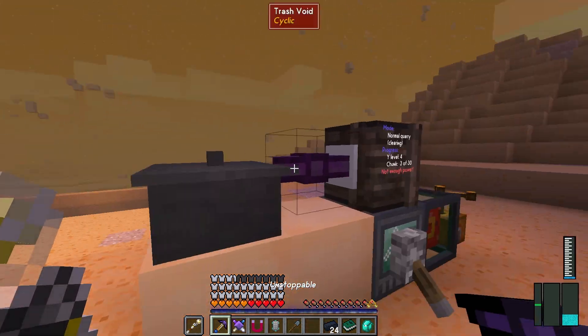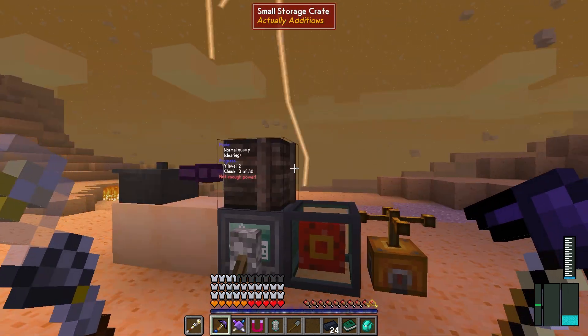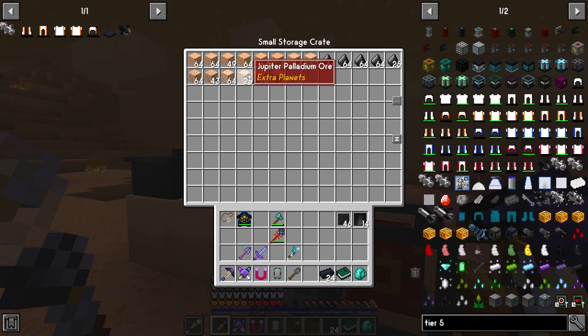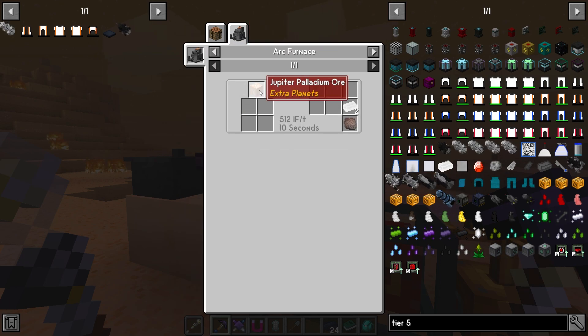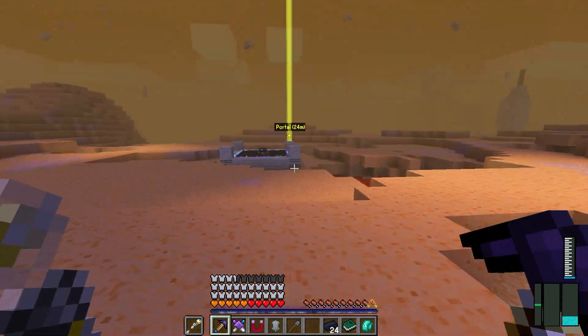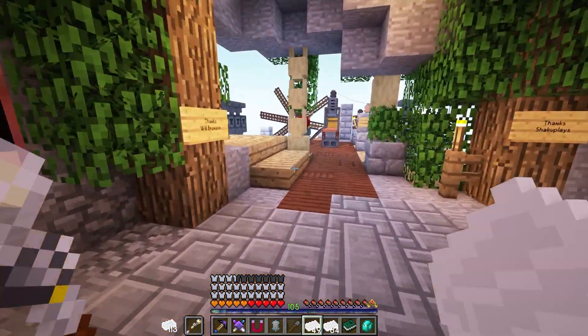I went back to my base to do some processing of ore — I wanted to get the plates started up processing because I knew I was going to need at least a whole other set. I got a stack of plates started. As you can see, we are getting pretty much what we need — this is the palladium right here. Can we double up on the palladium? Oh, it's super simple — we just toss it in the arc furnace and it gives us two. That's fantastic — it makes my life so much easier for crafting.